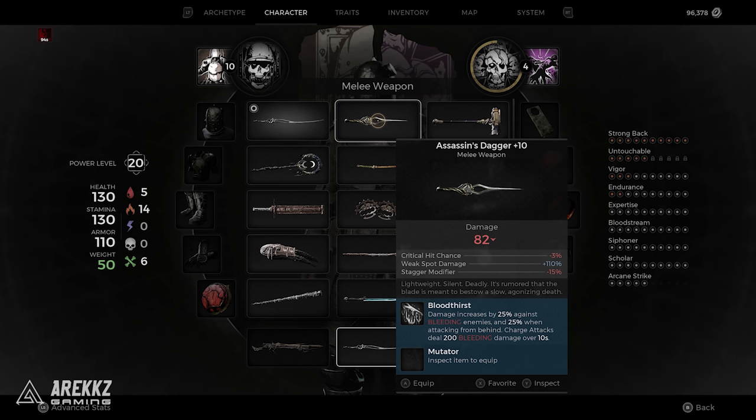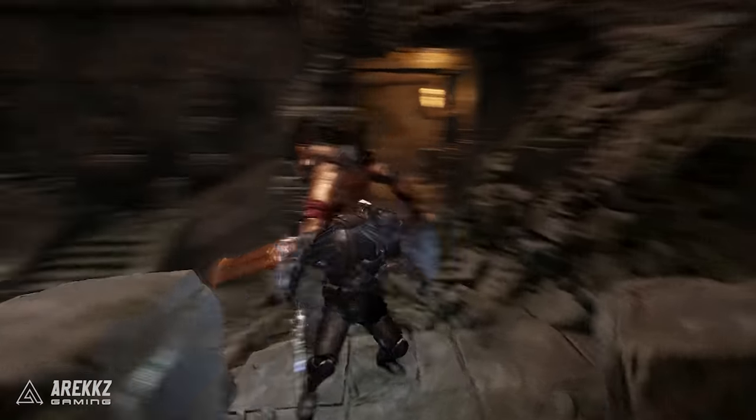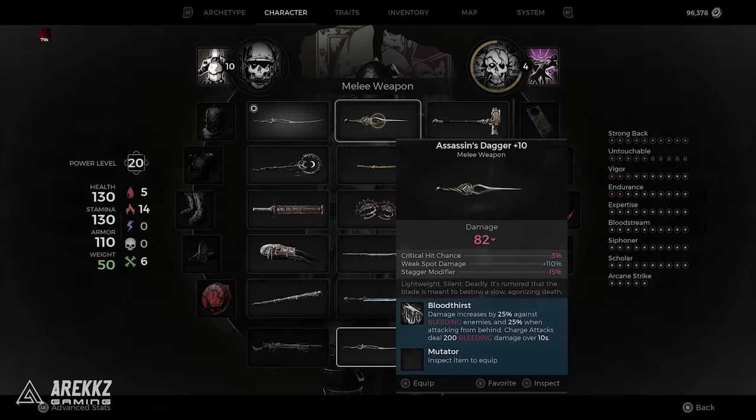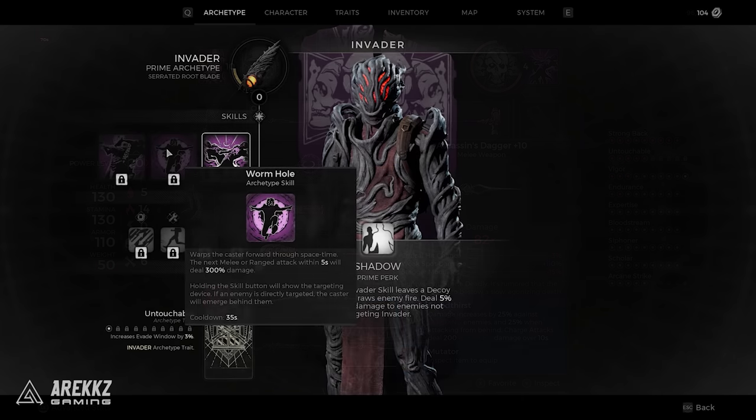The weapon mod for the Assassin's Blade is pretty cool — it increases your damage by a whopping 25% against bleeding enemies, and then another 25% when attacking from behind. Your charged attacks on this weapon also apply 200 bleeding over 10 seconds, so it not only has increased damage against bleeding targets, but also gives you a way to make them bleed. If you upgrade this to maximum, it's listed as having 82 damage at level 20. This weapon pairs very well with the Invader class, as it has the ability to instantly teleport behind enemies, giving you that bonus attack damage when hitting from behind.